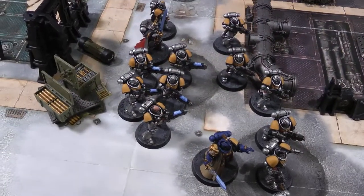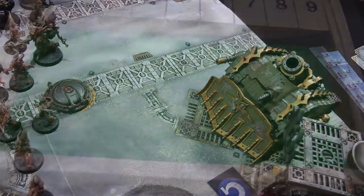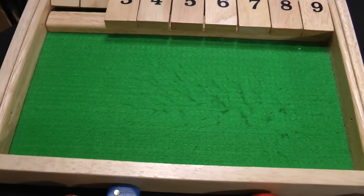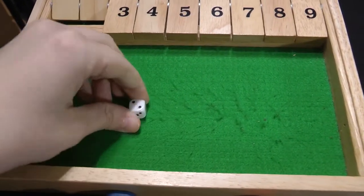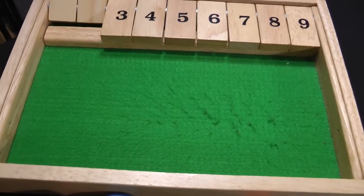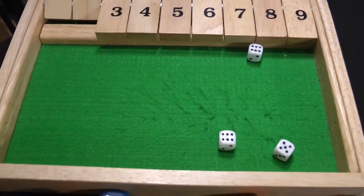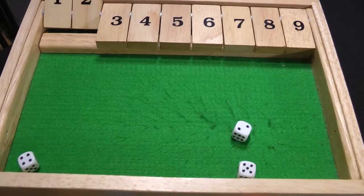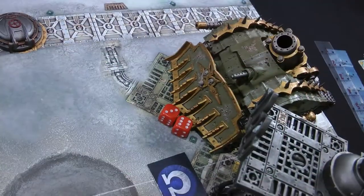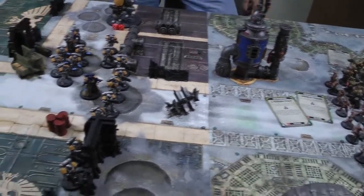The Hellblasters shoot at the Plague Burst Crawler, overcharging their plasma. Four hits from five Hellblasters (hitting on threes re-rolling ones). Wounding on fours, three wounds. The Death Guard makes one invulnerable save; the Disgustingly Resilient roll saves one more — three damage total. Plague Burst Crawler down to nine wounds. Not close enough for charges, so on to Death Guard turn two.